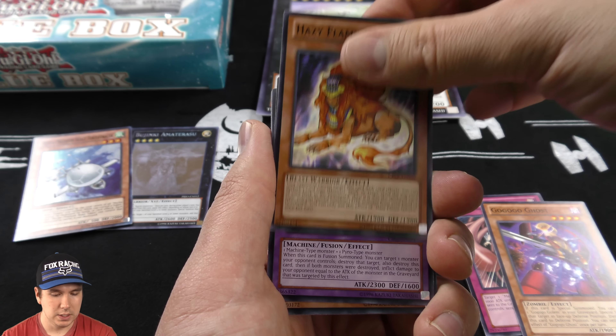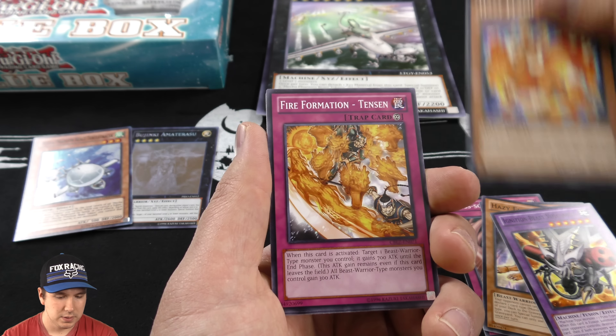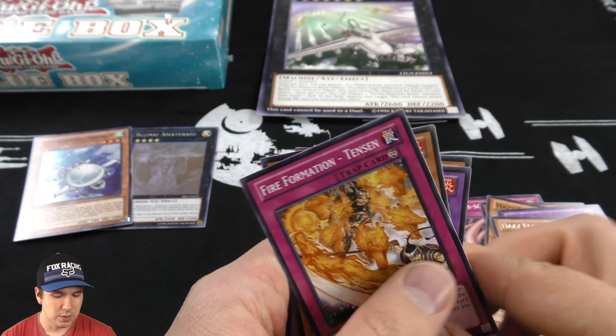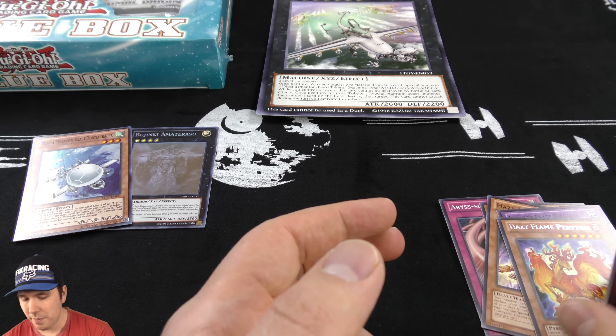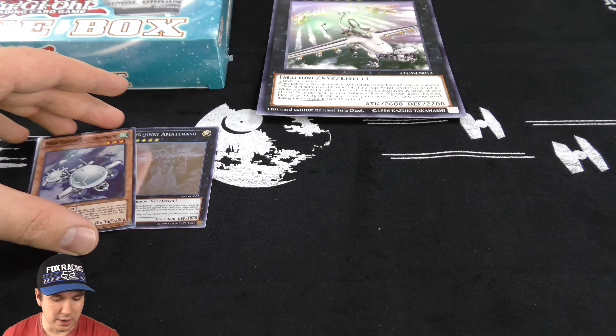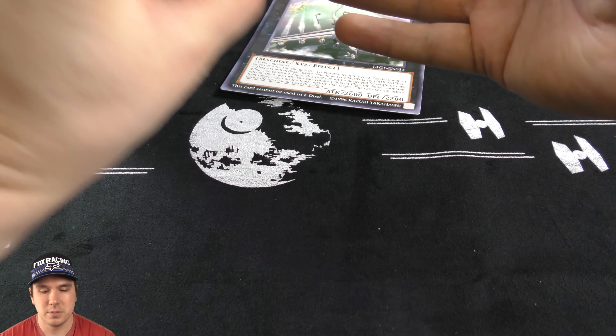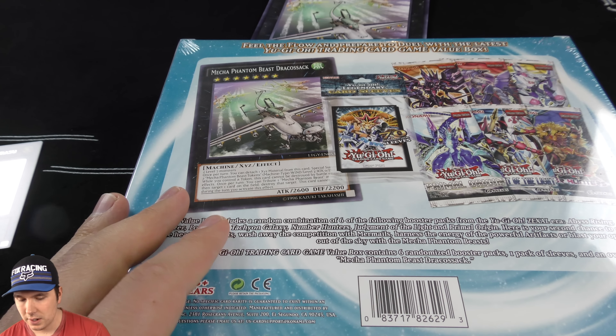Our last booster pack here on our first Great Value box. And that was amazing — pulling two holos, one of them being an epic ghost rare. Of course you get your 70 sleeves. After we're done here, we're gonna have 140 sleeves and two giant Mecha Phantom Beast Draco Sacks — that is really cool.